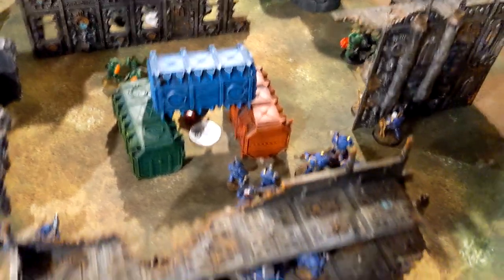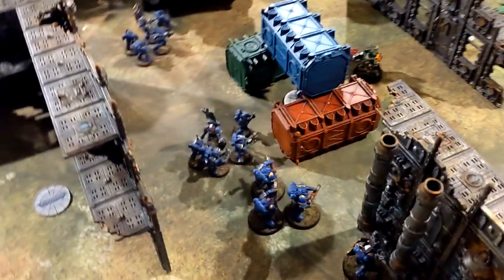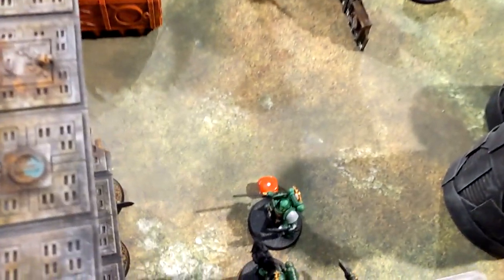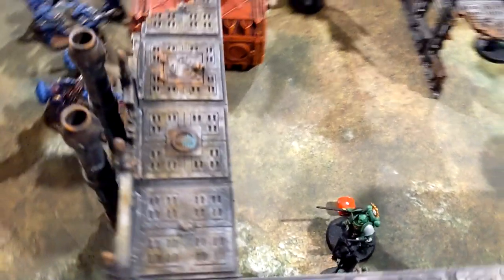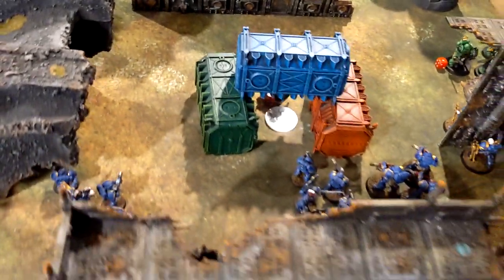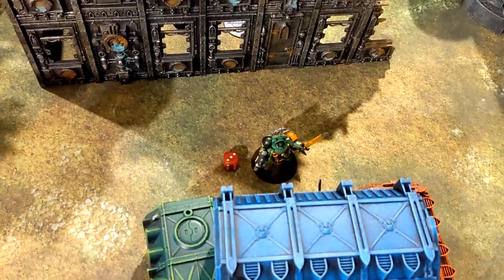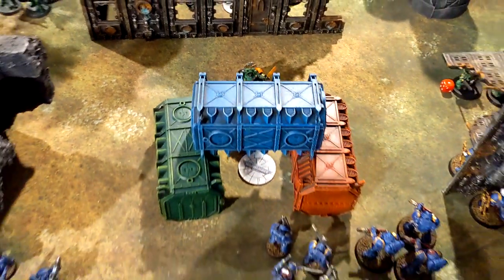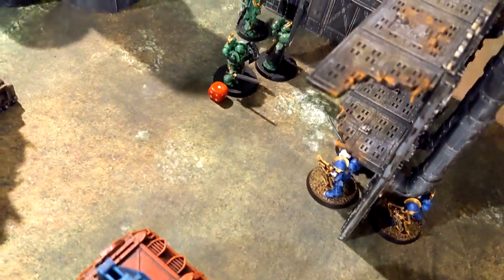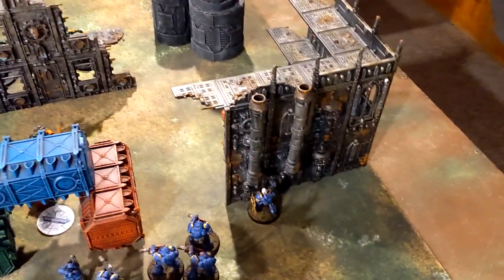End of Ultramarines shooting. Good firepower coming through — the Eradicators and tac squad dropped the Blade Guards down to one model with one wound. My Blade Guards are primed to charge through. On the other flank, one tac squad single-handedly taking out those guys. I fired everything into the Salamander Captain down there, dropping him to three wounds — trying to take him out before he charges. He's tough, not easy to dig out. Some charges going down — Blade Guards first, then the Captain showdown.